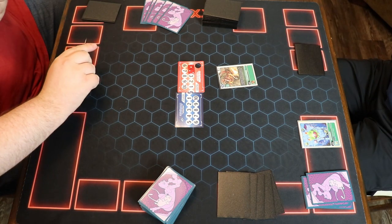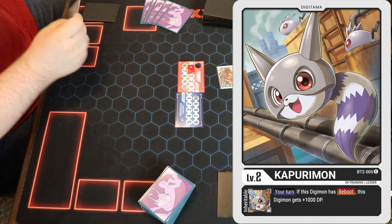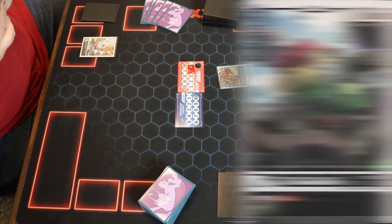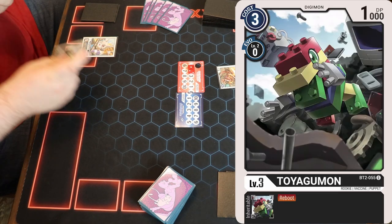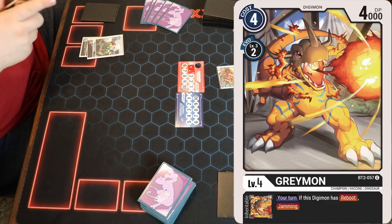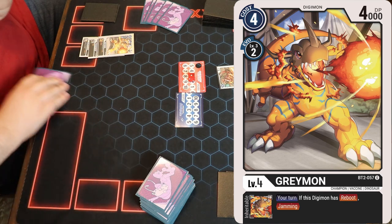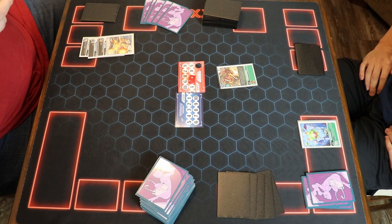Draw, evo, raise. Evolve to Toyogumon, draw card. Evolve to Greymon, draw card.